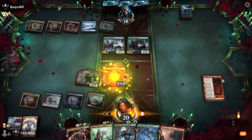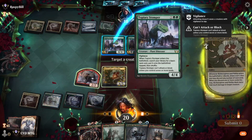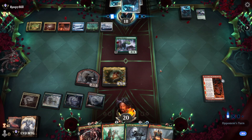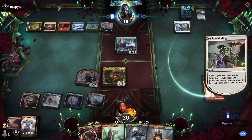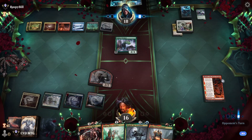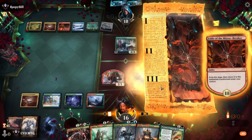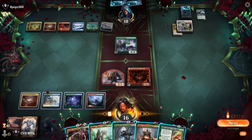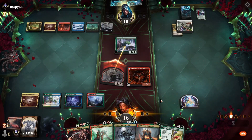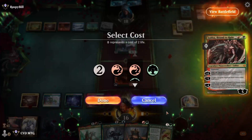Let's cast Borborygmos — we'll blow up that one and that one. A Leyline Binding unfortunately going to take that out, but we do have a Meek Laws so we can get it back. Fable flips. I think here we're going to attack for two, see if opponent blocks, and we'll go with Luca.